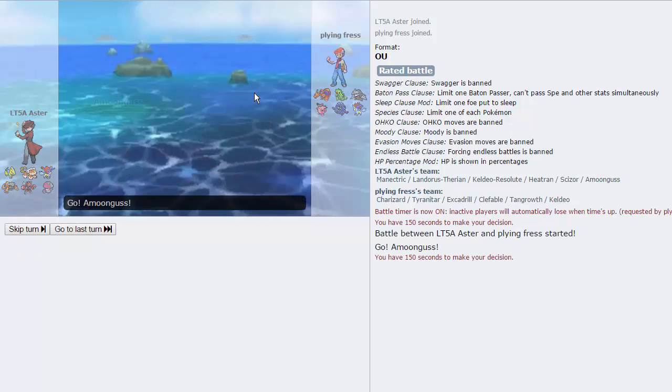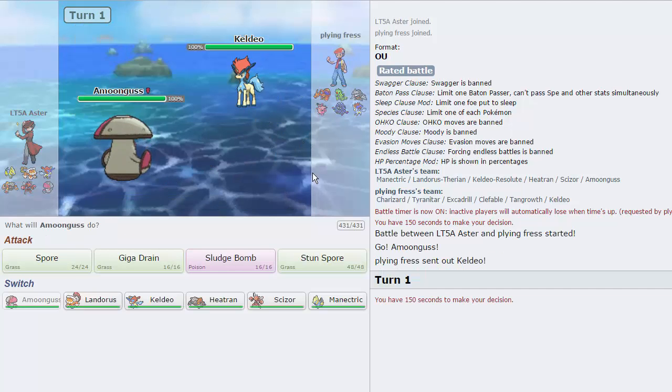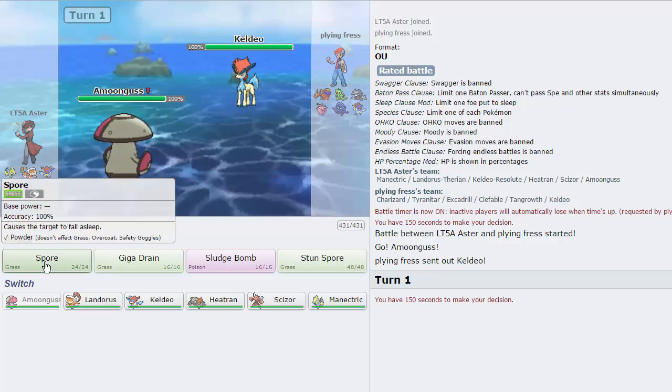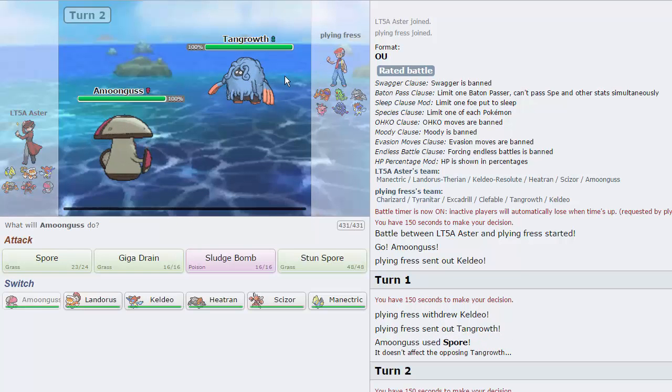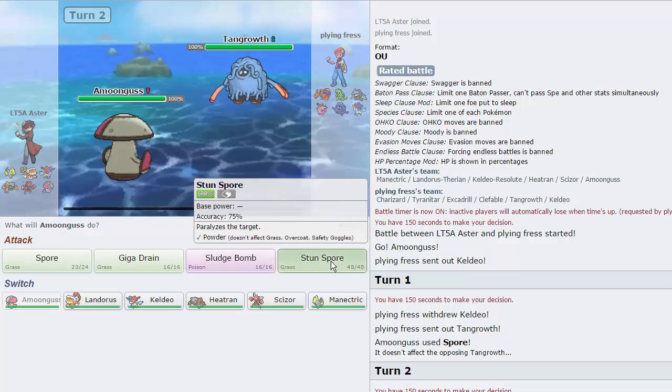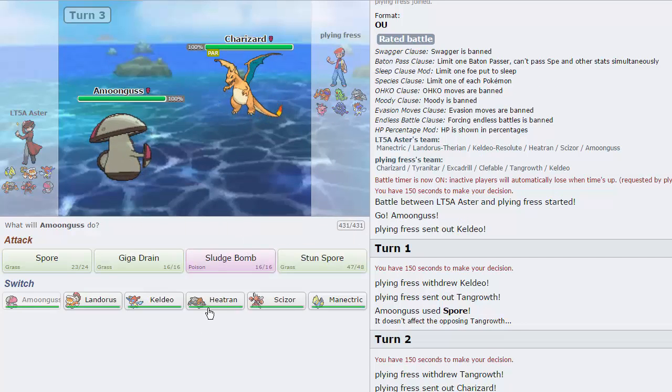I'm actually going to lead with Amoongus here, because I don't expect Charizard to lead off. We get the perfect lead matchup against Keldeo. That means something is going to sleep for free — well, not for free, he does have a Grass-type. I could go for Sludge Bomb right here, but I think Stun Spore is my better play, as I feel like he would switch — and he does go into Charizard! So that's amazing. We're able to paralyze that thing, basically nuking it.